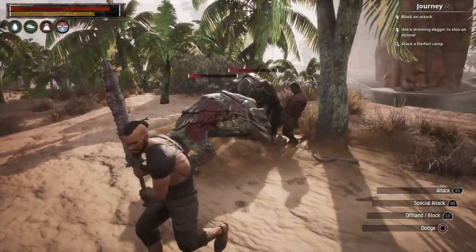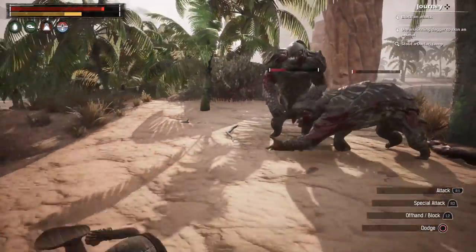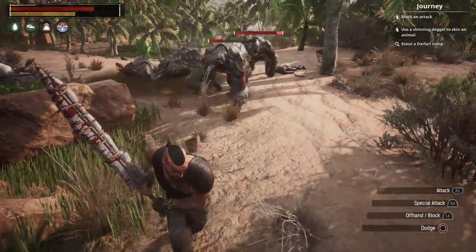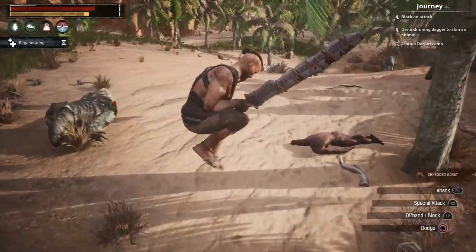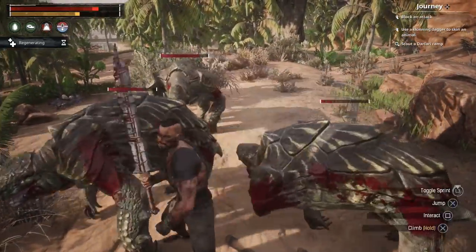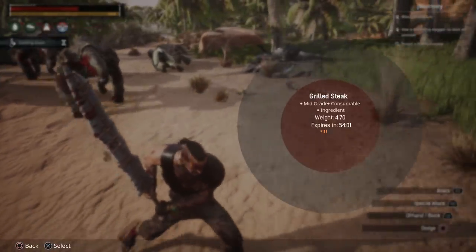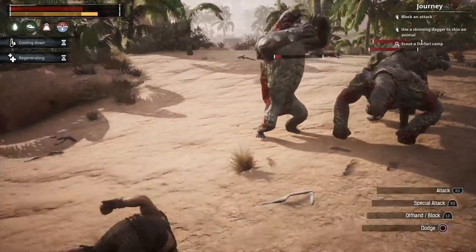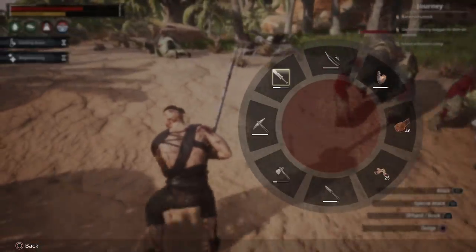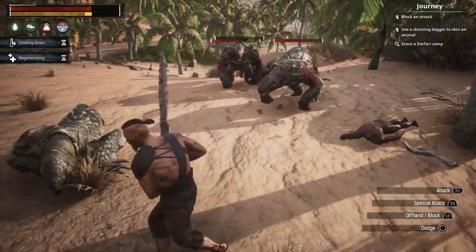I don't really like the lock-on because it doesn't always target the enemy you want. They killed one of them for us — we're all working together here. Another one coming — four of these guys and a baby over there. One of them's dead. This should be everything we need to finish up our hide collection so we can work on our armor.